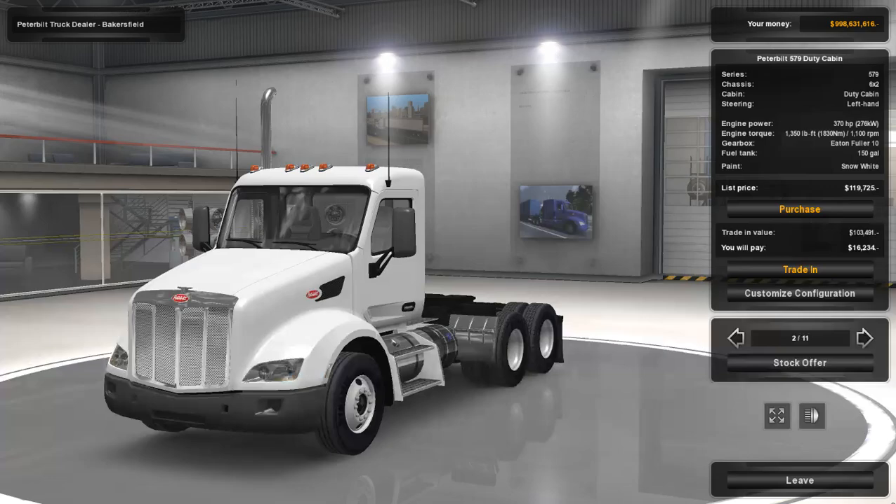Today we are going to take a look at the Peterbilt 579 Enhanced by Tom Dooley. I do have another mod in here that you can find on the Steam Workshop — it's by Pendragon, which includes extra bumpers, exhaust, and side skirts, and it is on version 1.5.